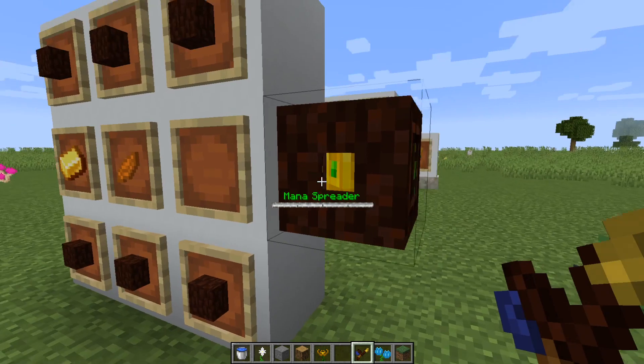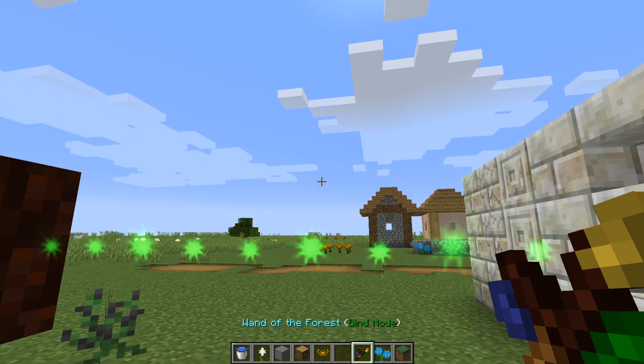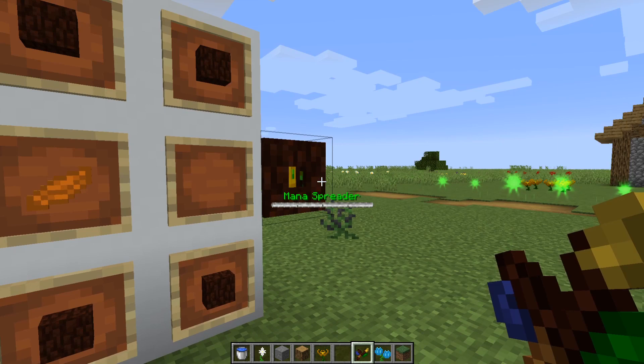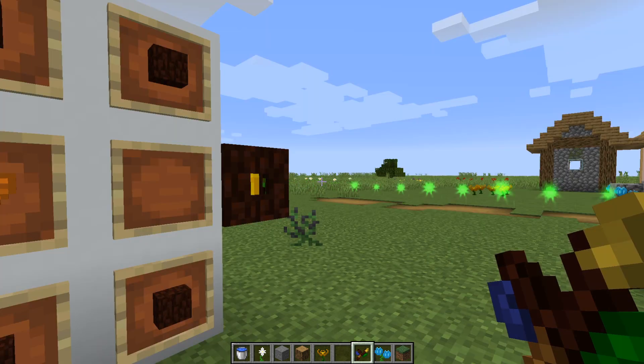That will give you the mana spreader you see here. A few important things to note: if you place these after your flowers, you have to go into bind mode and link your flowers to your mana spreader. Also, there is a little green line showing its range for where it can actually distribute mana, which is 12 blocks.